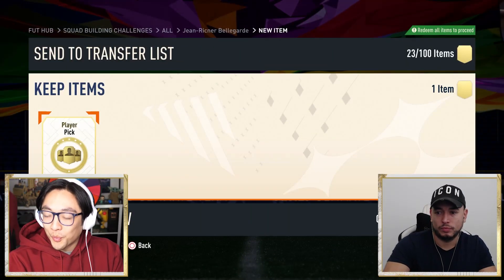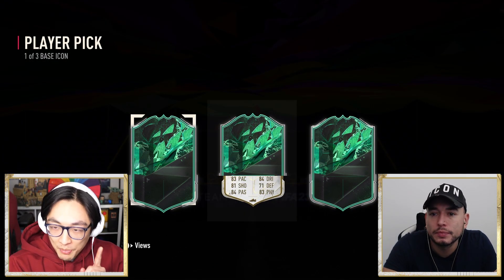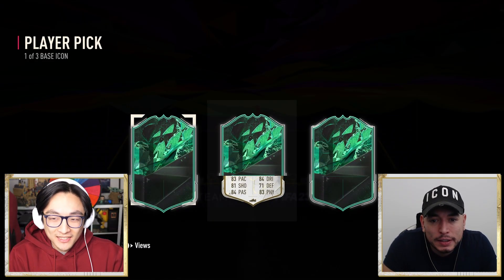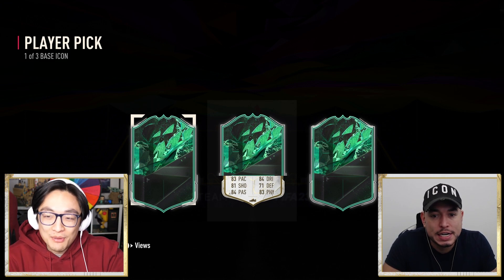We're going to reveal them one by one, because first we're going to look at the stats of the one in the middle. We've got 83 pace, 84 dribbling, 81 shooting. It looks like a bit of a centre mid-ish card. I don't know if that's actually that good. It could be good - that's practically Hullet gang. You put a shadow on that guy, it's almost Hullet, but not quite.